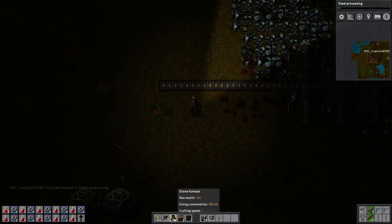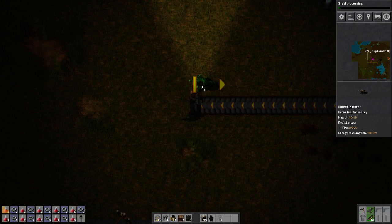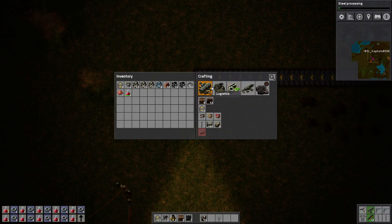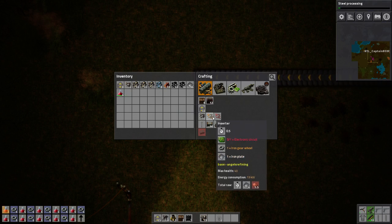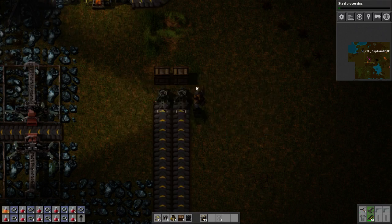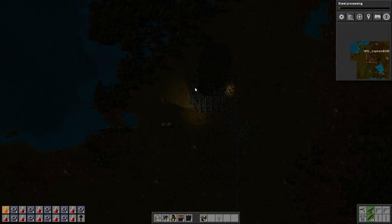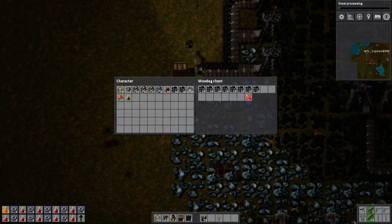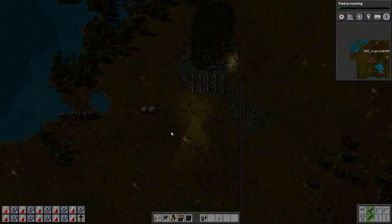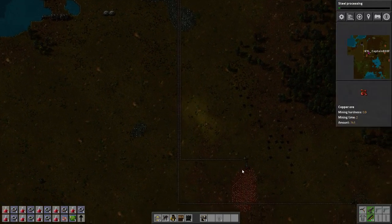We're gonna stick with stone furnaces for now — it's not really what I want to do but that's what we're gonna do for now. Instead of using these coal-fed inserters we can now make regular inserters, so we need more copper. That's not a big problem — oh yes it is, oh my lord it is a big problem. I guess we're out of coal down there. I should replace those with electric drills, meaning I'll have to run wiring all the way down there, but that's all right — we're out of power down here so I need to get this fixed.